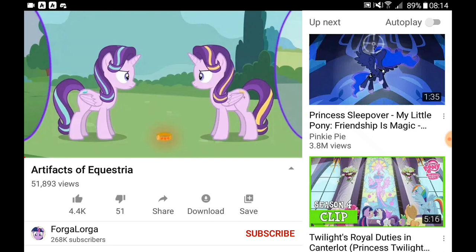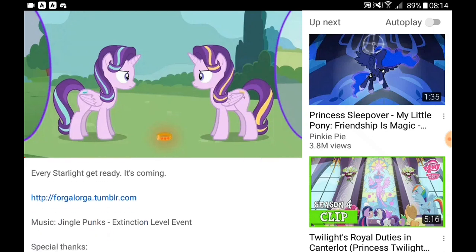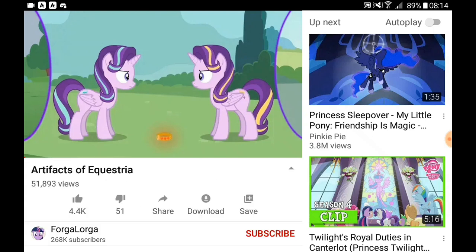I'm gonna take a look at the brand new animation video from ForgaLorga. And this one is called Artifacts of Equestria. I just read the description of this video and it says every Starlight get ready is coming. I'm assuming this video is gonna be a lot of Starlight in Equestria. Not the original Starlight with a teal color stripe on her mane — it was a different Starlight with a different stripe color on their mane and tail.